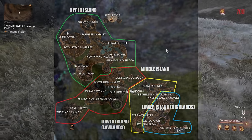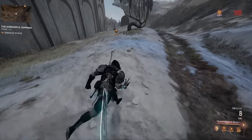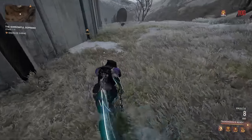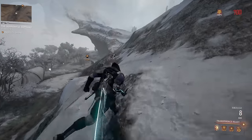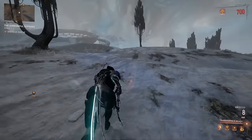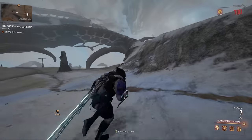The difference between the two is snow. If there is snow, then it is Highlands, and if not, then it is Lowlands. I named the areas of the map just for the sake of this video, so if you're playing with other players, explain to them what you're talking about. But yeah, let's now go over the resources.